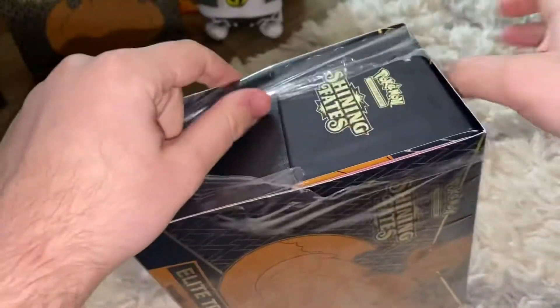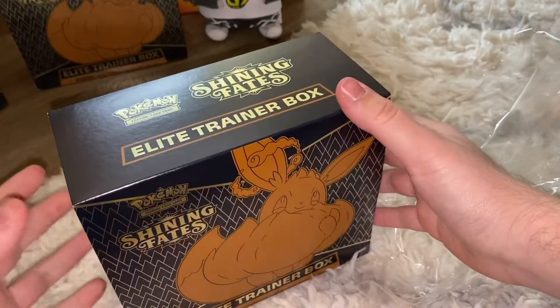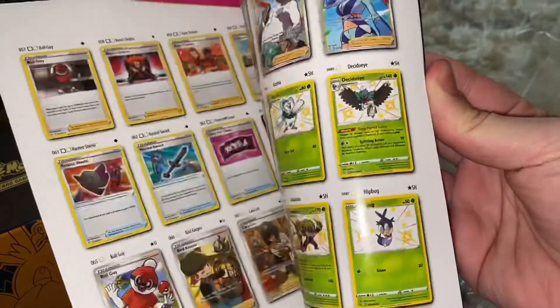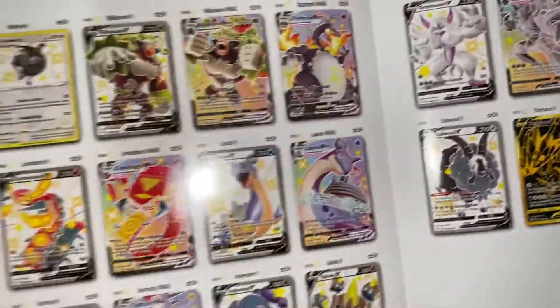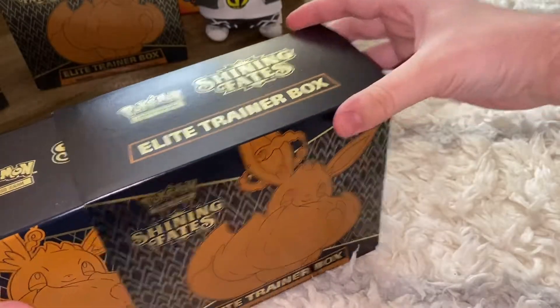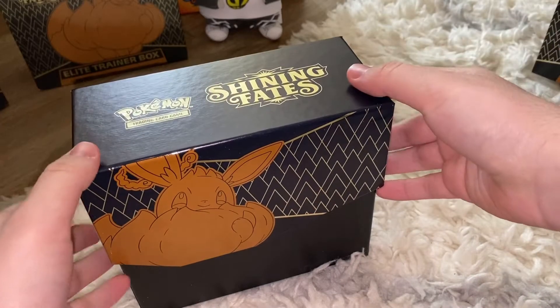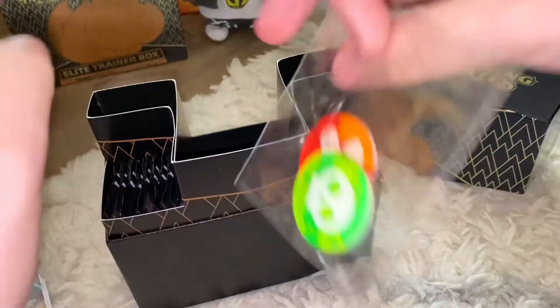Do you ever get the feeling when you open the first pack of the first ever set you're opening? That's the feeling going through me right now. There's the card list — it has every single shiny, plus the Vs and VMAXes, and even the golden rares. That's the big one you're aiming for. There's also that beautiful poster inside — you're supposed to rip it open and it becomes a giant poster. Here are the rules for the trading card game and the damage counters.